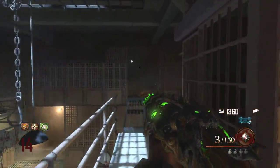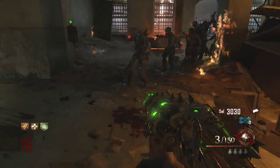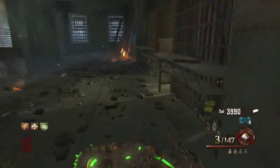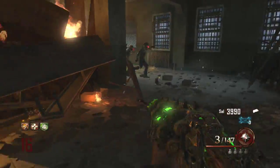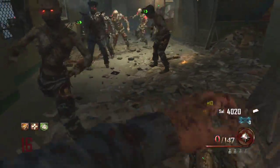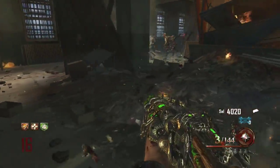You can also upgrade this gun again, which makes it a little bit better. I couldn't catch the name after it's upgraded with the acid, but it's acid gas. It works kind of like a monkey bomb — I'm gonna shoot it and they're all gonna go towards the little acid bombs.